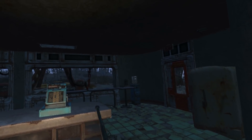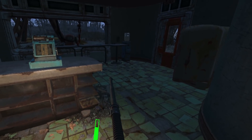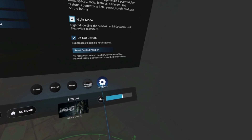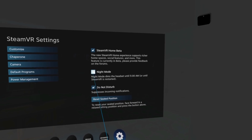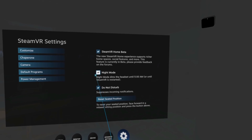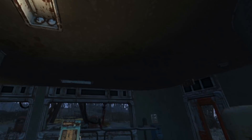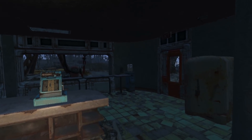To make things look even nicer — there's no gamma slider in the actual game settings — so press the Steam menu button, go down to Settings, and you can activate Night Mode. This turns the brightness of your headset down, almost like adding some sort of gamma, and everything looks a whole lot nicer.